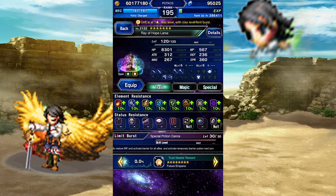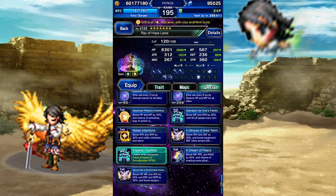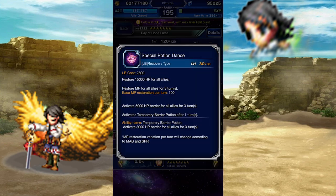If you'd like to build him, do whatever you want — send him out naked or armed to the teeth. He's a healer and a supporter; it really depends on the trial. Finally, his Limit Burst: Special Potion Dance will heal your team, grant an MP regen, set up an HP barrier, and automatically cast a second one on the following turn.